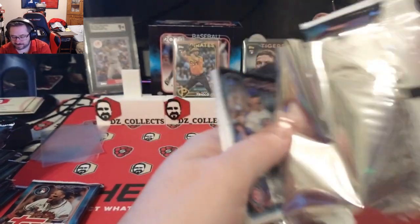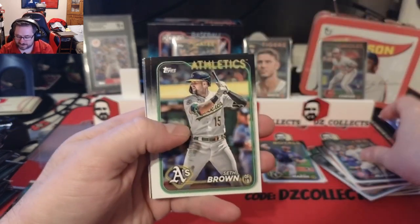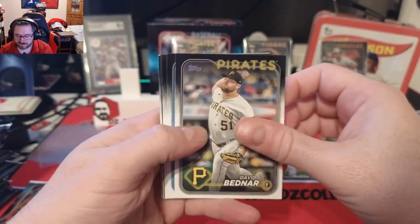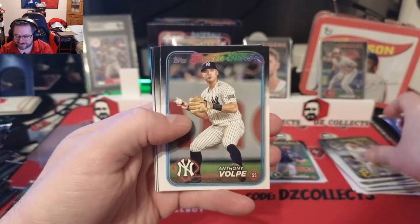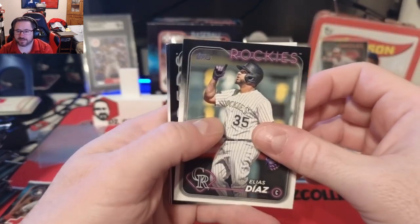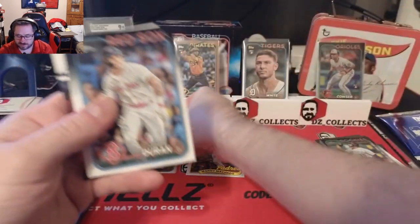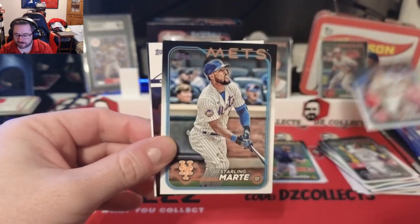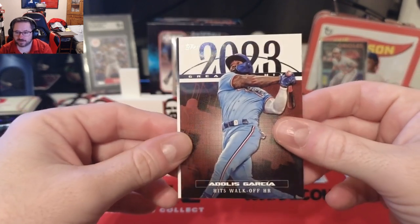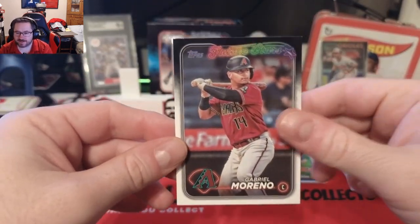Never know — one auto, so let's just keep going. Adbert Alzolay, Seth Brown, hey a Blue Jays unit — a little team celebration. David Bednar, another future stars Anthony Volpe — put that in the DZ Yankees pile. DS got the resilient Reds rookies team card. Jarren Duran, Starling Marte, a 2023 Greatest Hits — Garcia hits a walk-off homer, that's a cool looking card. I like that a lot. Zach Wheeler and future stars Gabby Moreno.